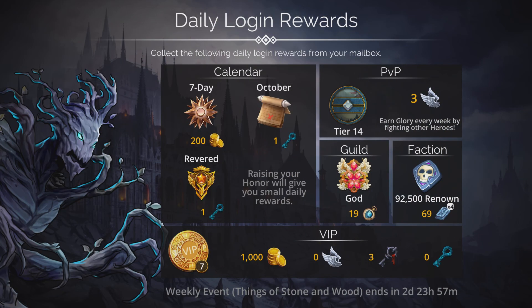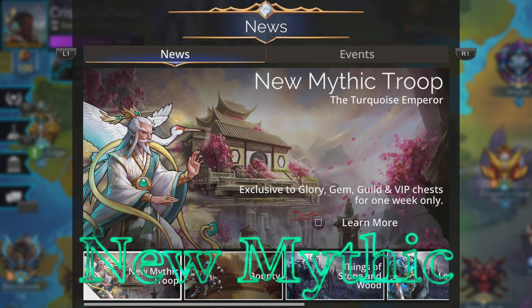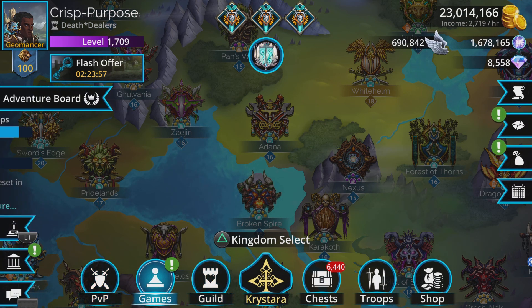Hey, what's up everyone, it's your boy Chris Purpose back at it again with another Gems of War new mythic video. The new mythic, the Turquoise Emperor, is available now in glory, gem, guild, and VIP chests for one week only. Let's see if we can pull a copy of this troop.